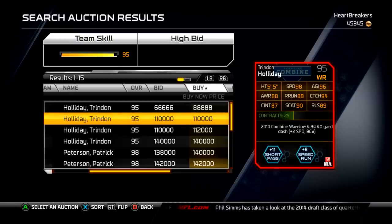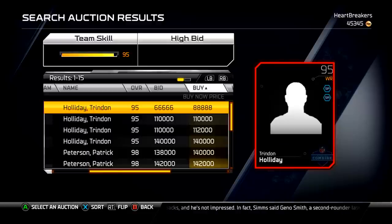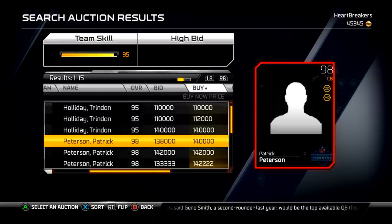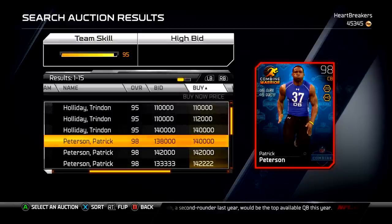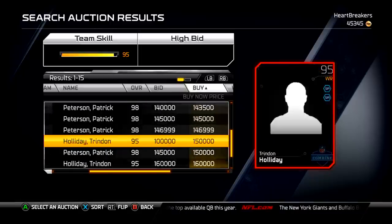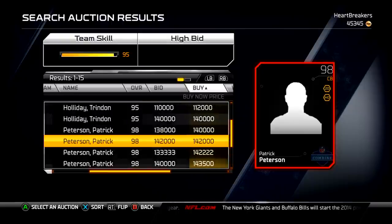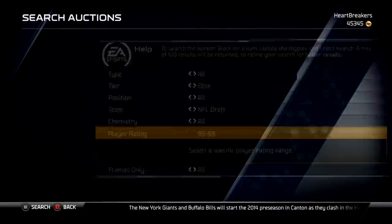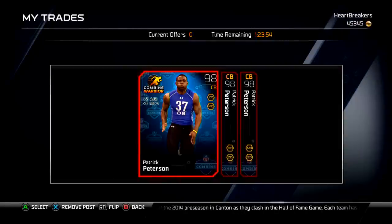If he had 90-something release, all you'd have to do is send him on a streak and he would burn most corners other than Pat Pete and Dion, or a super upgraded Charles Woodson. Patrick Peterson is on the rise coin-wise — he's up to 140k, he was about 130 last night, and he's going up because they did take the Patrick Peterson collectibles out of packs, which makes me really happy. Hopefully he gets up high; I'm going to hold on for just a little while, probably at least early next week.